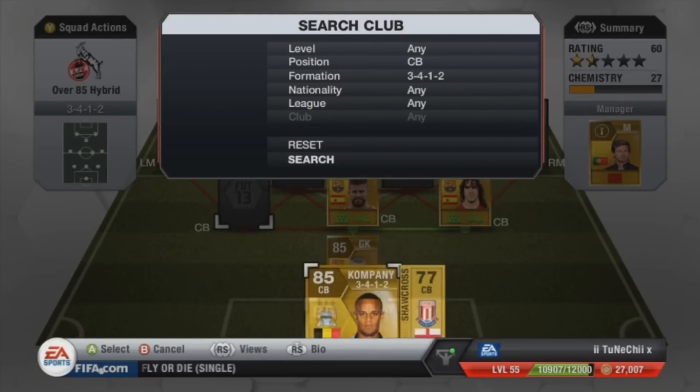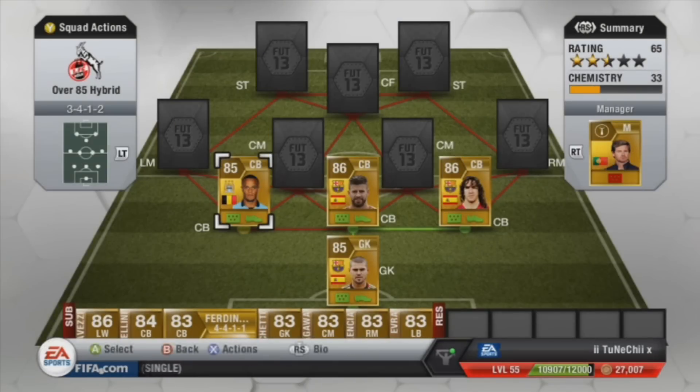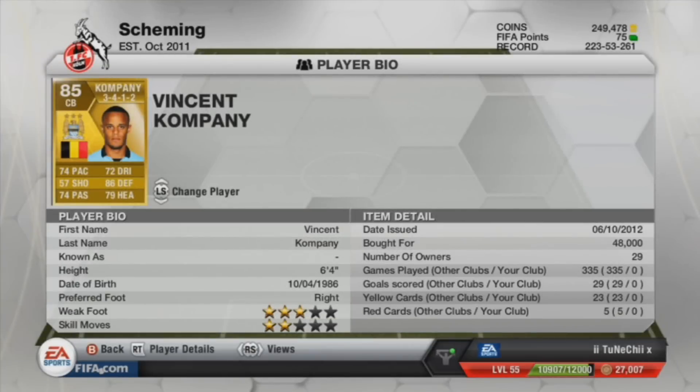Next we have got Vincent Kompany and he is a beast at defending. Plus he can run after attackers, and obviously at corners he'll be helping Puyol because he can actually get goals in as well. He costs 48K, which is alright for him because he's quite good at what he does and I rate him for that.